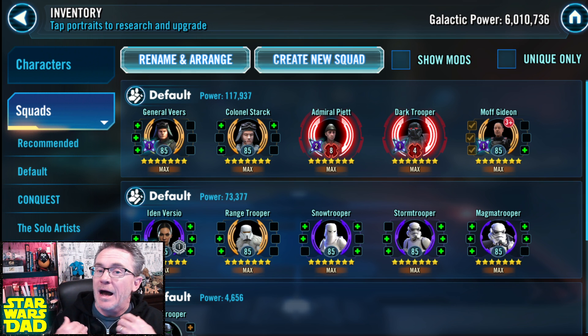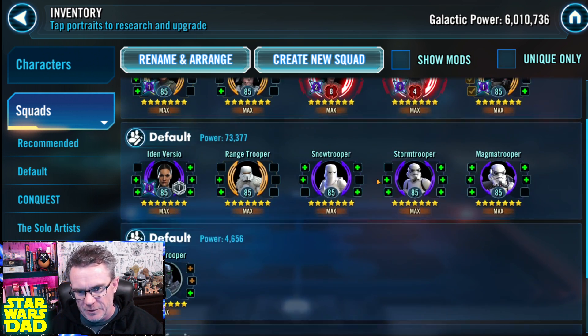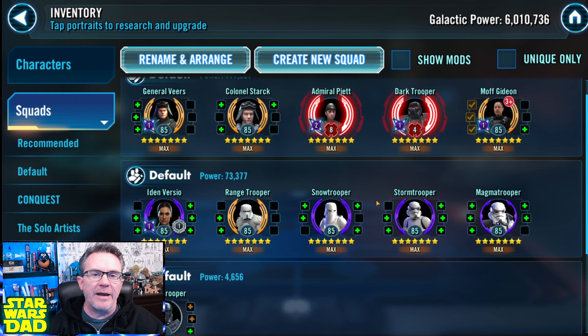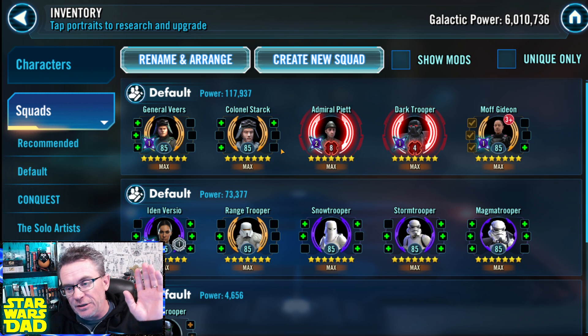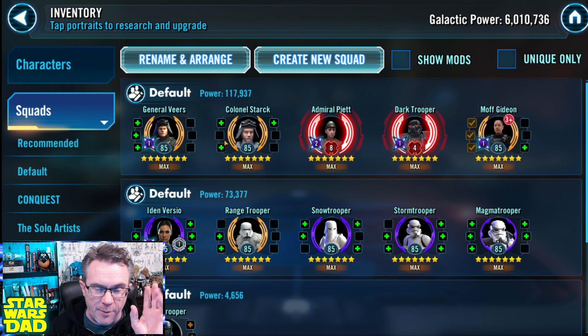And along the way — this is not the free-to-play Jabba account, this is my main Star Wars dad free-to-play account — I am a huge proponent of farming these Imperial Troopers early. I love these Troopers. They do a ton for me in Galactic War on a free-to-play account early, and they're honestly viable until you get to the very end game. They do two assault battles for you. I'm a big fan of the Veers Imperial Trooper team.